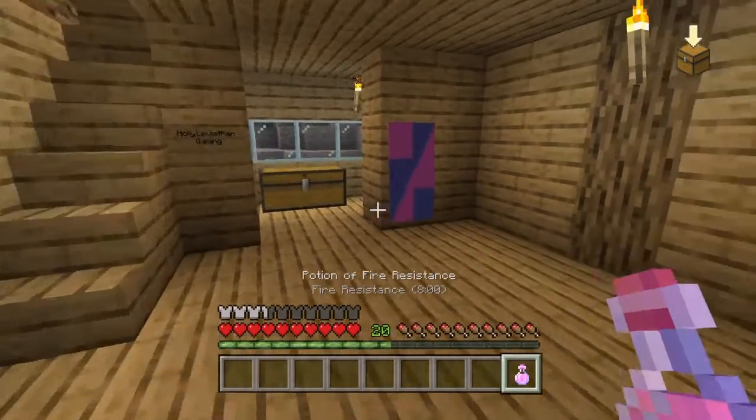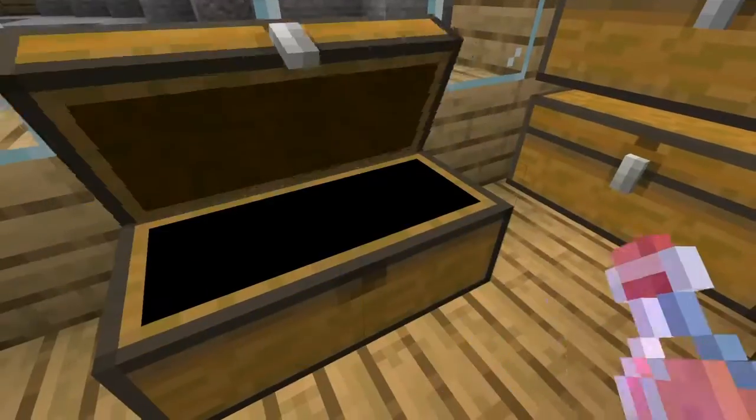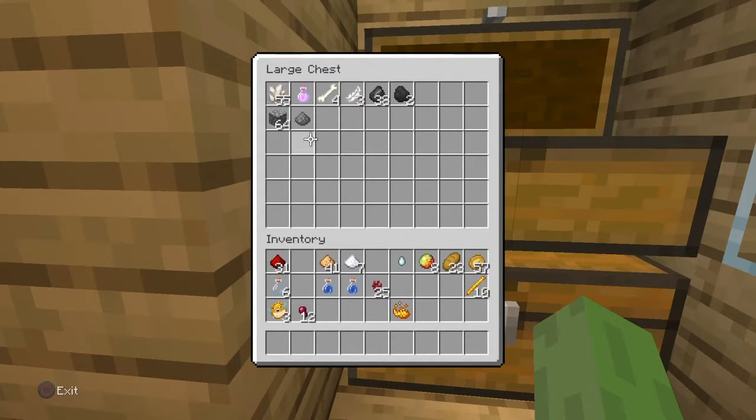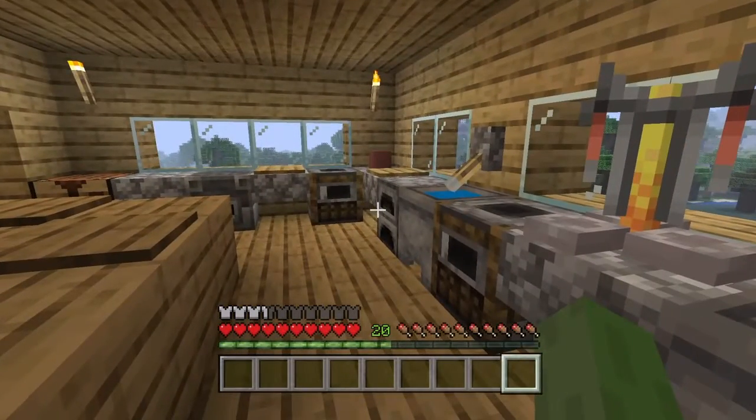So we have our first potion. I just got the achievement 'Local Brewery.' Why not put it in here? That's where our first potion will go. We'll just set it right there.